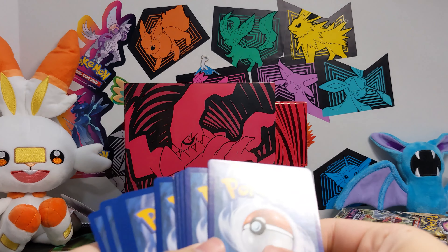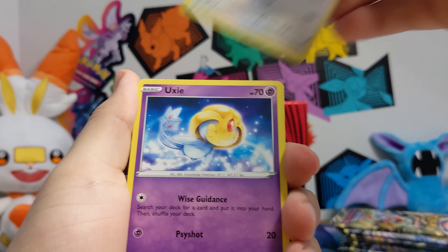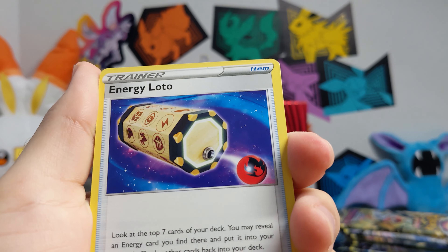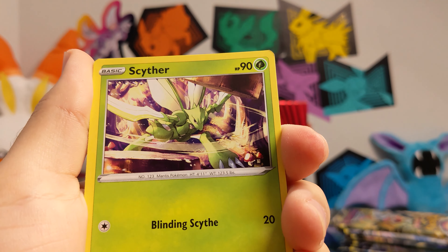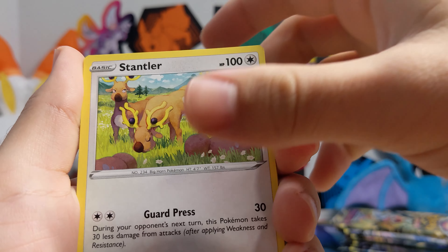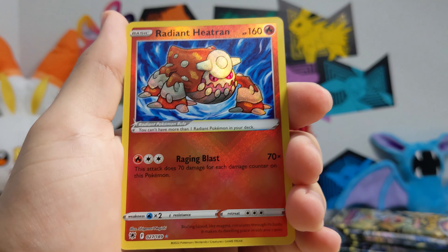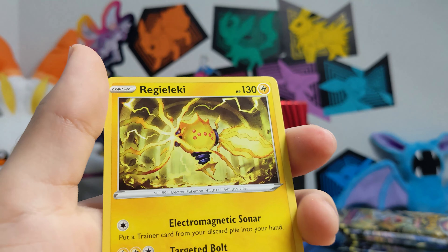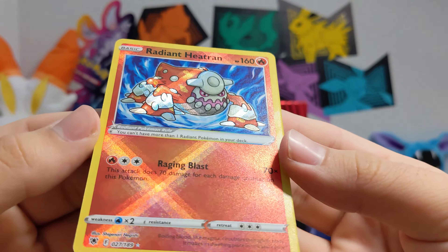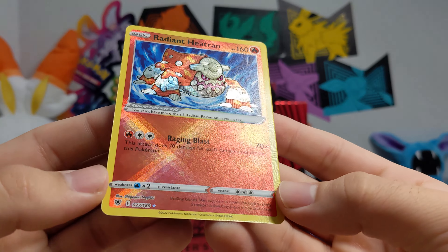Here's the code card. I hope these cards are in better condition than the Clefairy box I opened where everything was beat up, damaged, sideways, and misaligned. Oh nice — I already have a radiant Heatran but I'll take another one. And a Regieleki — I'm pretty happy to get him again.